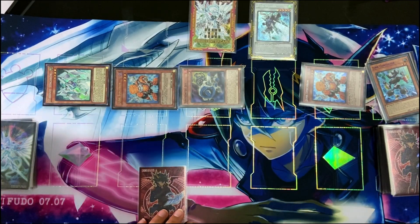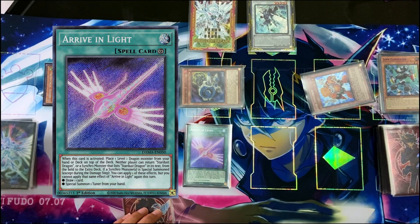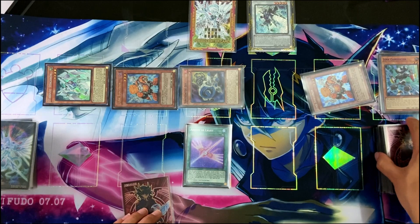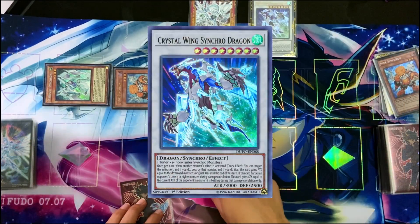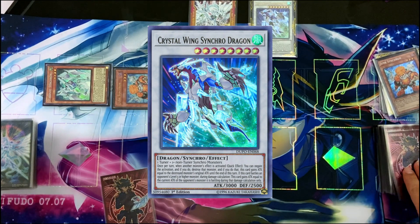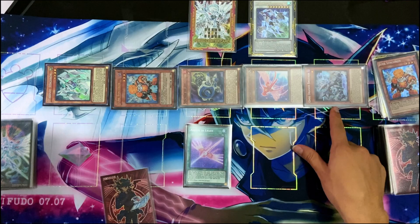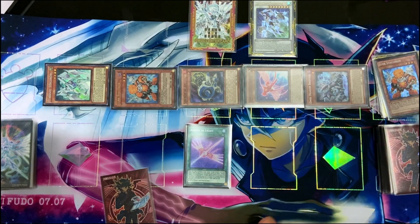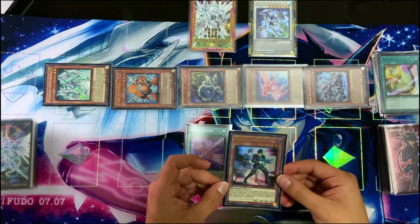Activate the effect of Star Synchron to add Arriving Light. We'll activate Arriving Light and put Converging Wheels on top of our deck. Now we'll synchro 8 for Crystal Wing. Then we'll trigger Arriving Light's effect to draw — draw and reveal Converging Wheels, and by the effect of Converging Wheels we'll summon Brotor. With Brotor we can target Junk Synchron to discard and add Double Warrior to hand.